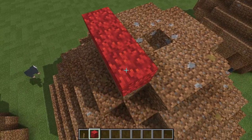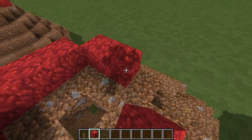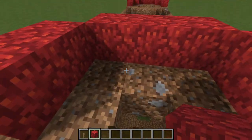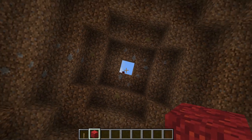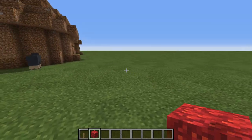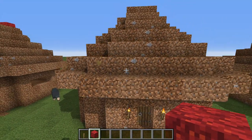Once you have done that, you then want to put a couple of blocks there, like so — two blocks in depth — and leave one block for your chimney right there, so the fire can escape from your fireplace.